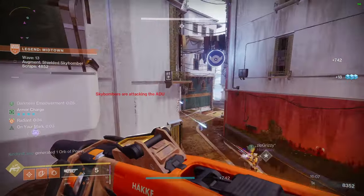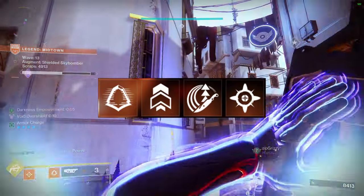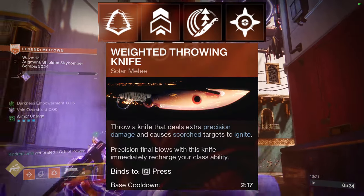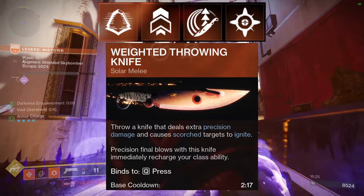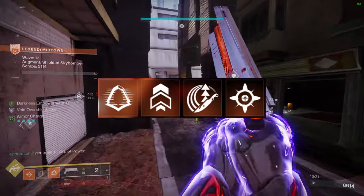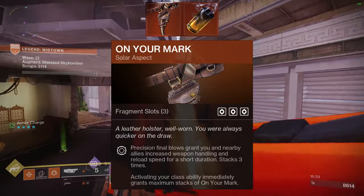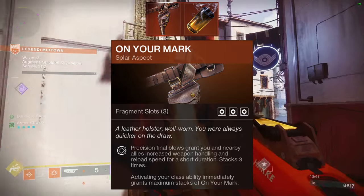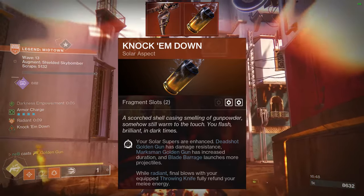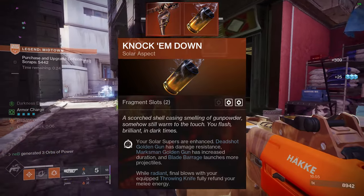First, we're gonna look at the subclass: Golden Gun Marksman, obviously. For abilities, Gambler's Dodge and the Weighted Throwing Knife. This might be weird, but we're using this to ignite scorched targets, and with this build we're gonna be doing a lot of scorching. And finally, Healing Grenade — because of course you want Restoration. For aspects: On Your Mark gives increased weapon handling and reload speed, which is amazing especially when you don't have any perks that increase your reload speed. And Knock 'Em Down — Golden Gun will have increased duration so you have more time to line up your shot, and while radiant, if you kill with your knife, you'll get it back.